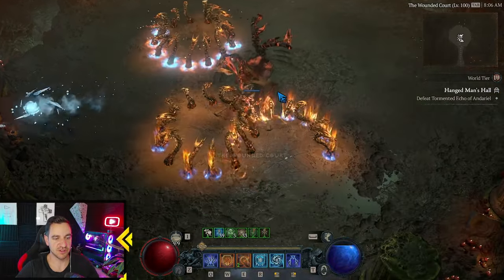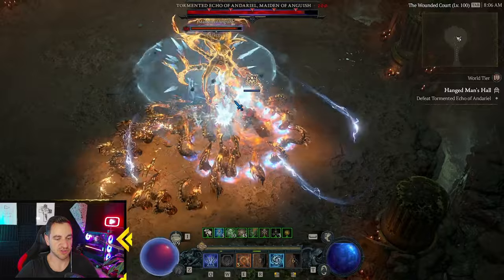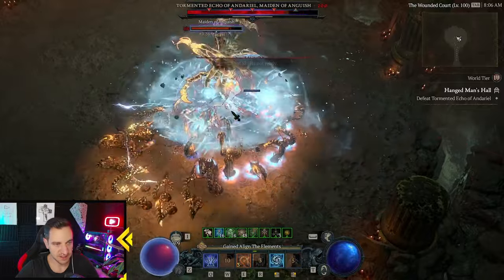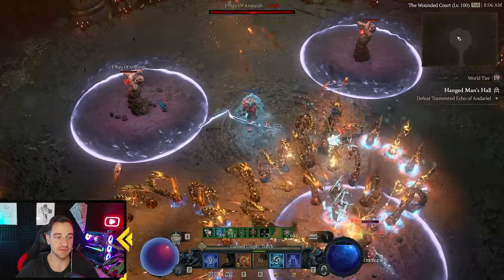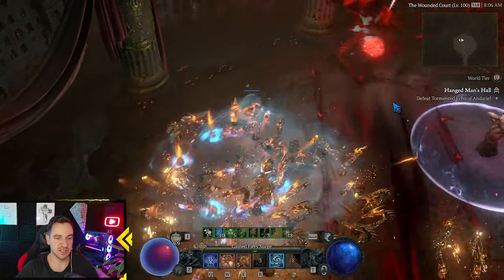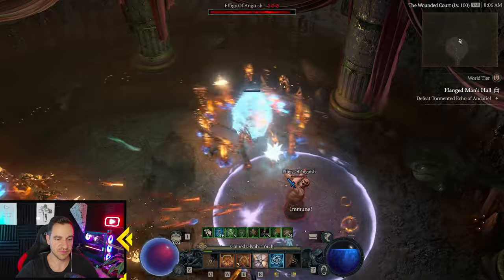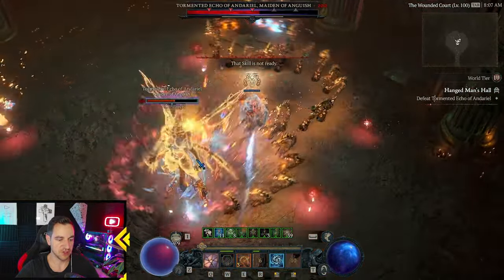Greetings friends. It's Langsor with another Hydra Sorcerer. I recently made a Hydra Sorcerer already, but I made it much better. You can tell this is now even stronger. Killing a Duriel, no problem — Tormented, obviously, like the Uber Duriel. Who cares about the regular ones?